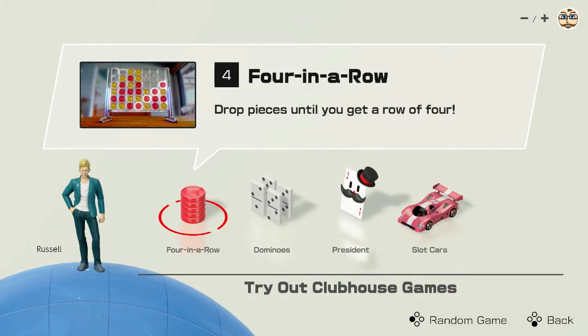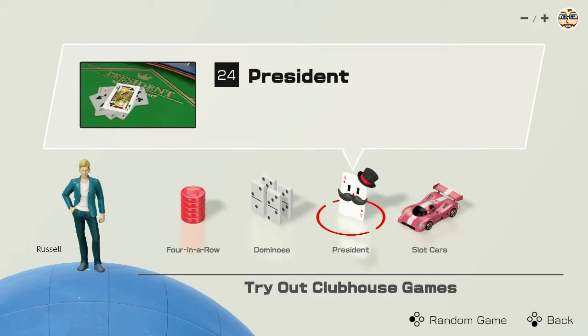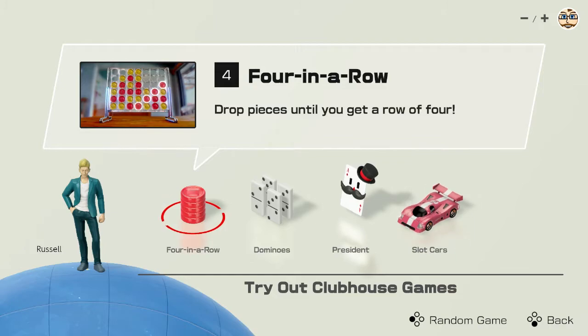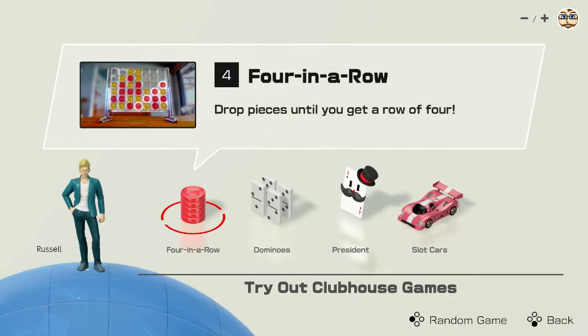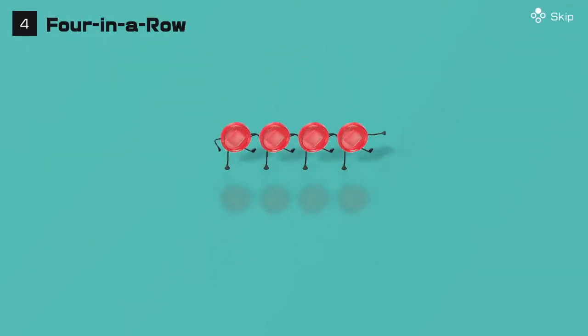Going on single system, one player — don't have any co-op partner here. The games we can try out are Four in a Row, Dominoes, President, and Slot Cars, and I love how they have numbers next to them for what order they're in. You can go to a random game if you please. Apparently this avatar's name is Russell. The plus and minus has a scoreboard system, which is nice. Without further ado, let's hop into our very first Clubhouse game.